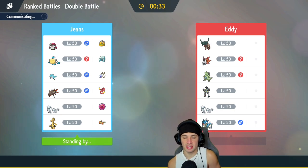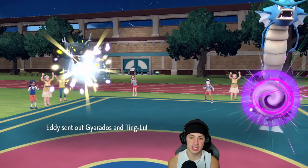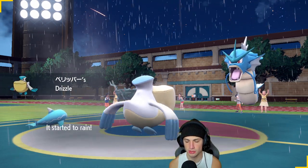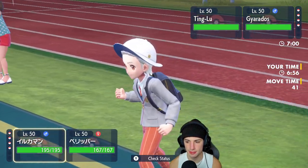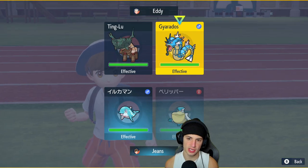Pelipper's going to be my lead. I'm guessing they bring T-Tar in the back end. I wish I did have Hydro Pump on Pelipper — it would be amazing. If they don't bring T-Tar turn one and go on the back end, I think I'm just going to swap Pelipper, because setting the rain and swapping it could be good since I can always bring it back out later. Weather control is going to win us this match. They lead Gyarados and Ting-Lu — I don't mind that too much. The Special Attack drop is going on, I gotta swap Palafin right now and get Barrascoda in here.